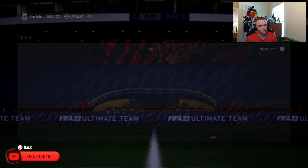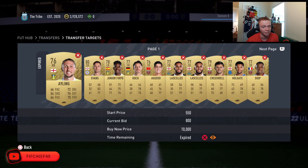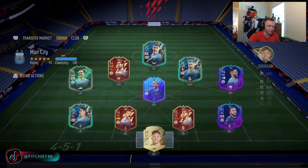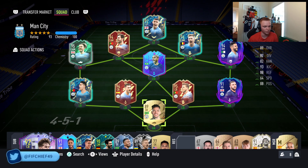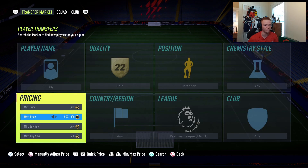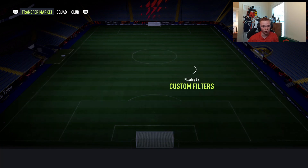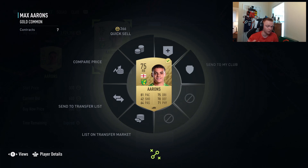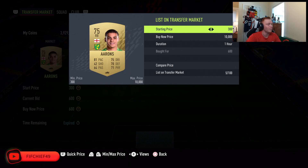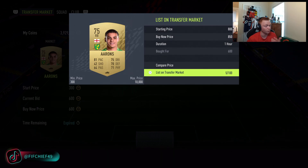I would definitely recommend checking prices if you're going to do our next section, which is sniping. If you're having trouble bidding because it's a very contested filter, sniping is a good alternative. You come to the squad menu — it's easier to snipe from here — and just set Premier League Gold Defender, max 600. Just sitting there sniping, we picked up an Ahrens, and checking his price he goes for 850, so we can squeeze a little bit more coins out of him.